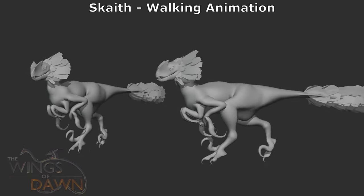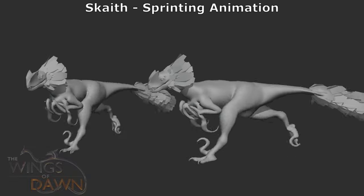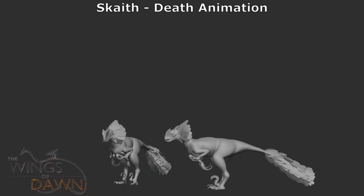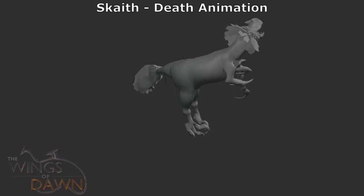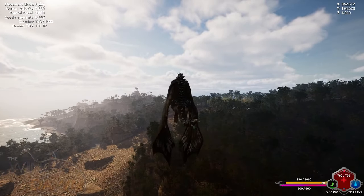The Scaith animations are now on track to be made over the next month. The Scaith is an AI predator that patrols the map in small groups of three to five members, hunting down anything smaller than itself or just weaker. Scaith have nests dotted around the map and a lucky human player will be able to steal the egg and raise it for themselves.